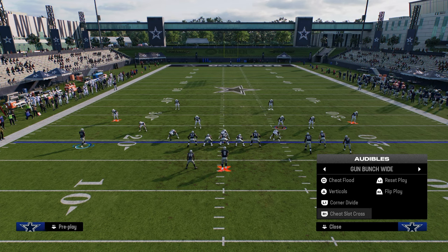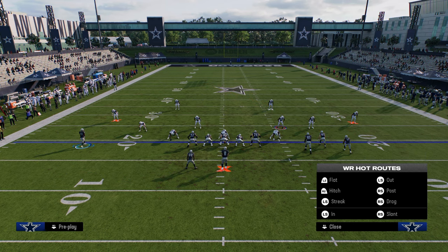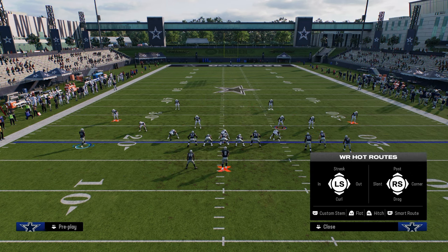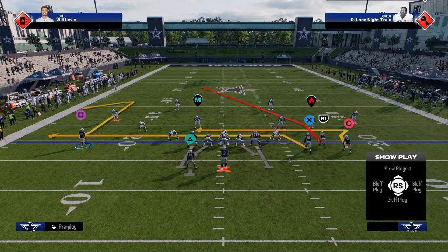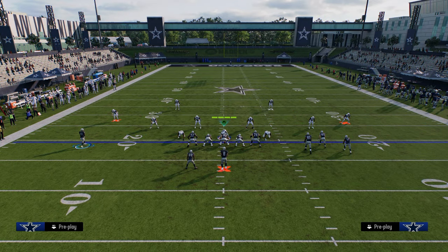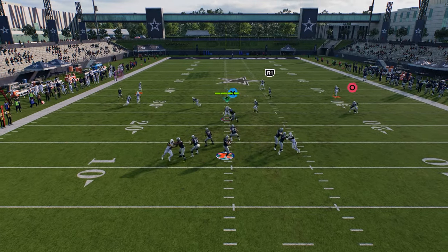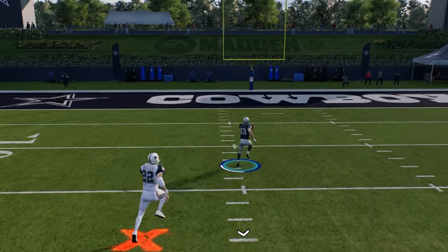The first play I want to cover is corner divide. You see how you have this kind of unique post route — it's a deeper post route than the hot route master post or basic post. What you can do with corner divide is just stem this post down, drag the tight end, and on the left-hand side use a basic comeback route. Against a basic cover three, when you stem this post route down, he's going to get over the middle of the field really quickly, and this can be a one-play touchdown.